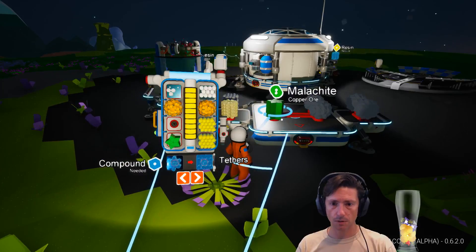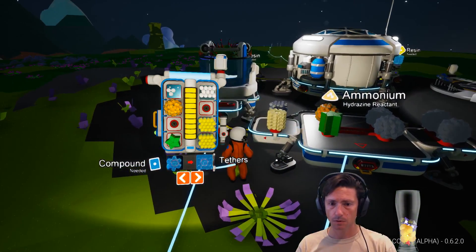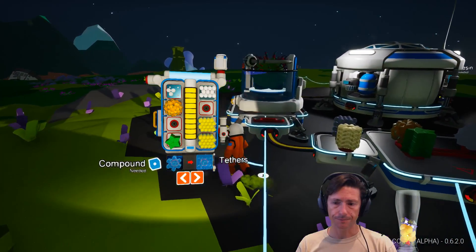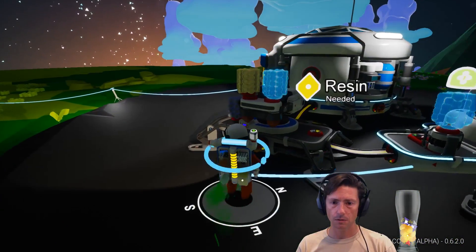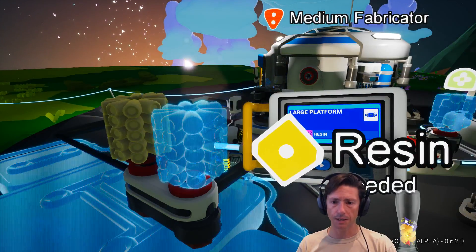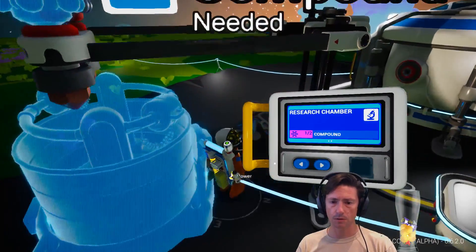I'm going to save one malachite and one ammonium — I'm going to use this one. Let's just build another large platform, but I don't have resin. This is the power, okay.